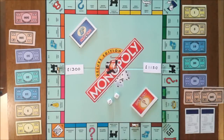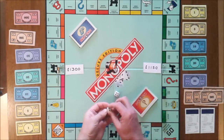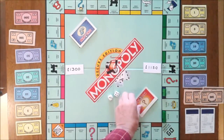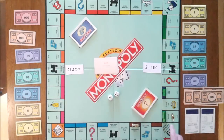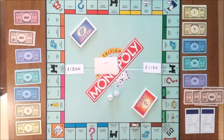Boot now has their second go and throws a seven, ending up on Chance. They pick a Chance card and it happens to be Advance to Mayfair. With three houses, the rent is £1,400, but they've only got £1,300 — so they are bankrupt, and that's the end of the game.